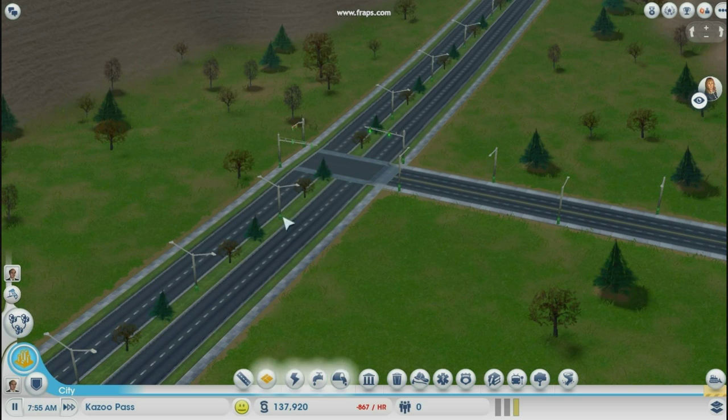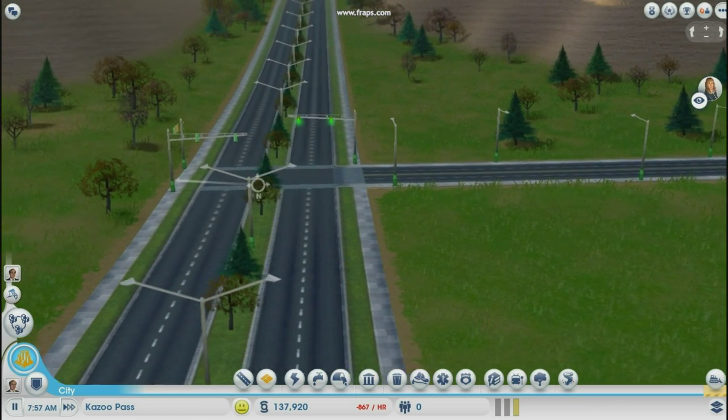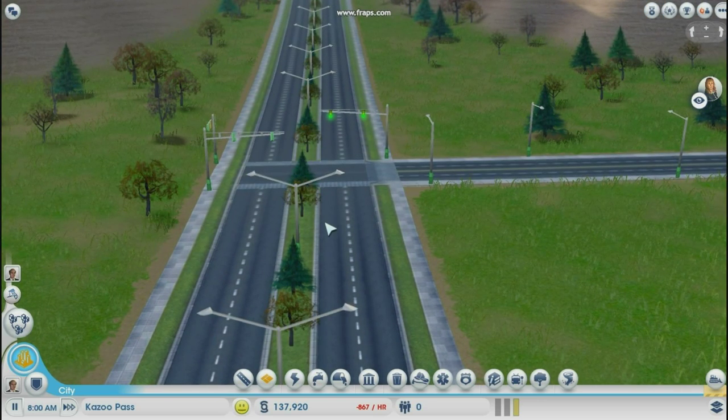But I picked up this trick recently. These stoplights here — those stoplights are going to be your worst nightmare come 100,000 residents or even 50,000 residents, when everybody tries to come in, or especially if you try to become like a tourist town where you're going to have neighboring cities visiting your city. So I picked up this little trick here.